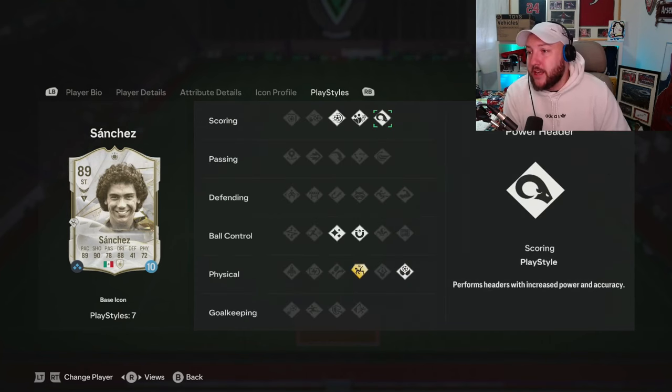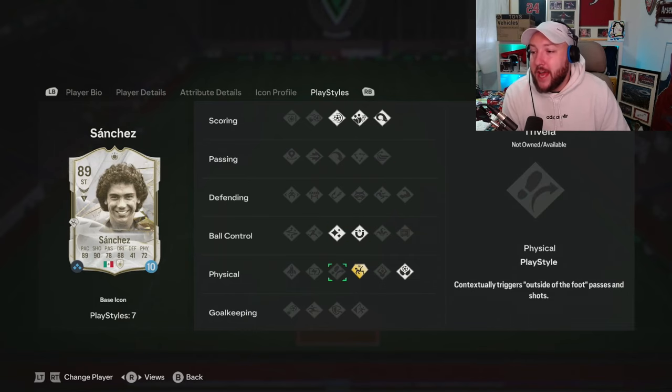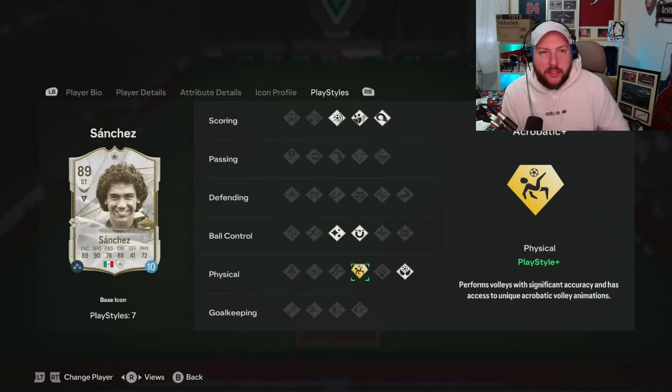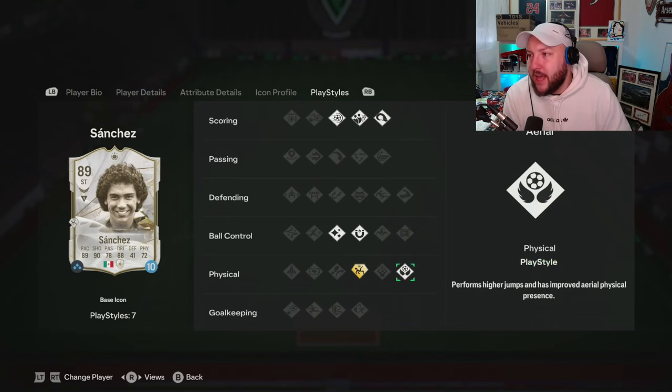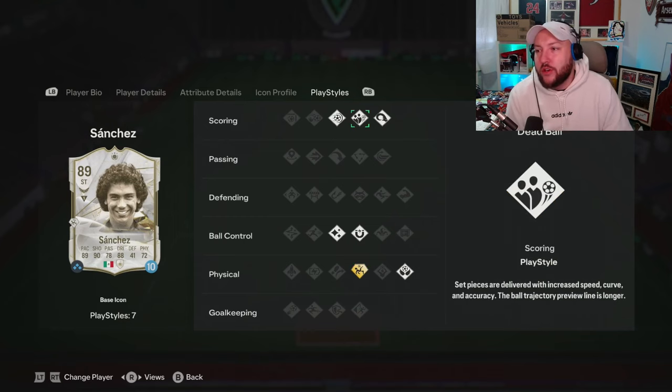In terms of play styles, we've got finesse shot, dead ball, and power header. Also first touch, flare, and acrobatic plus — which means he can volley things better than most players — and aerial. I don't really use volleys very often, so whether we'll see that today I'm not entirely sure.